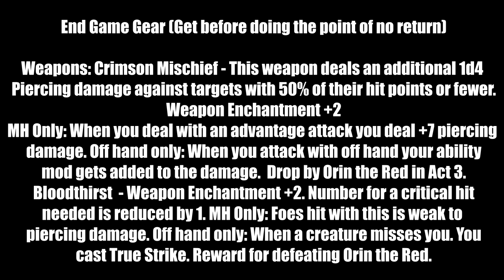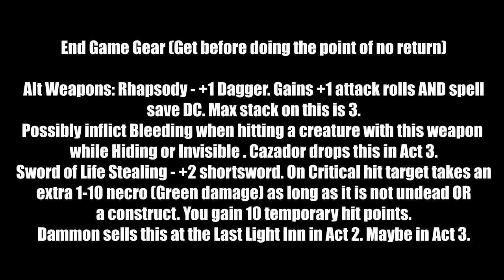Alternative end-game weapons: Rhapsody is a plus 1 dagger that gains plus 1 to attack rolls and spell save DC, maxing at plus 3. While hiding or invisible it can inflict Bleeding on hit — put this in your offhand. Dropped by Cazador in Act 3. Sword of Life Stealing is a plus 2 short sword; on a critical hit the target takes an extra 1d10 Necrotic damage and you gain 10 temporary hit points — unless the target is undead or a construct. Sold by Dammon at the Last Light Inn in Act 2.